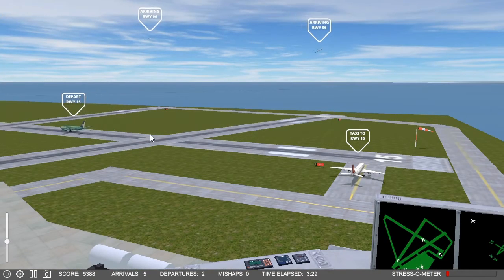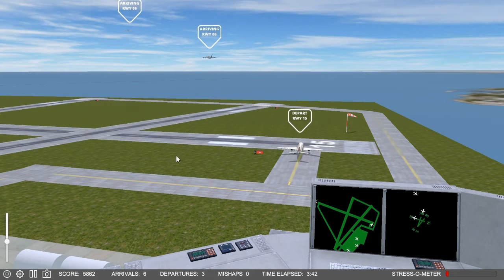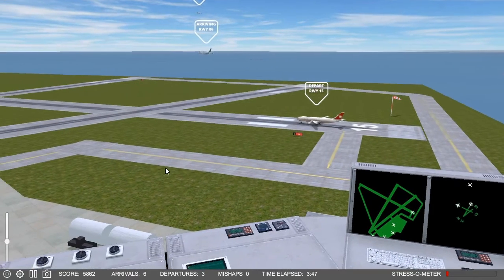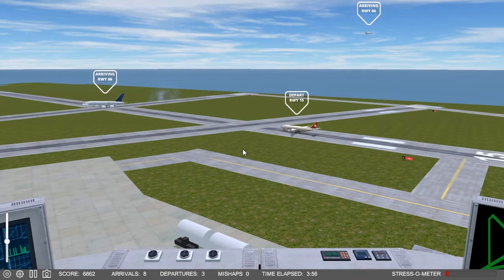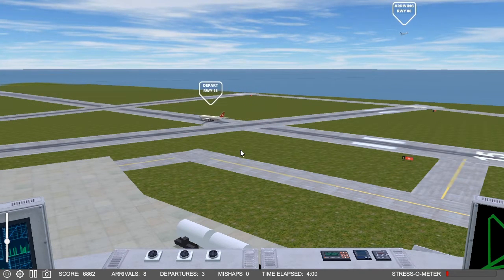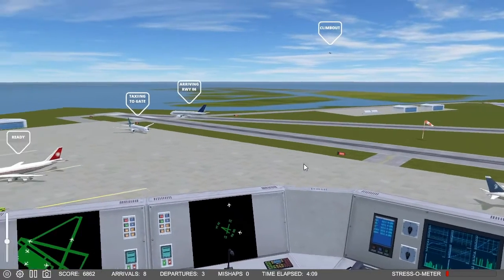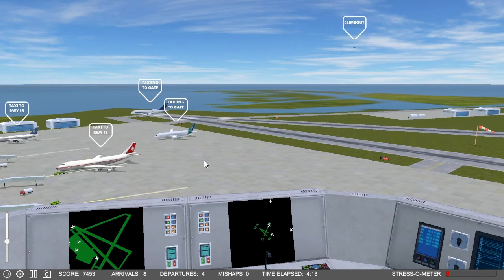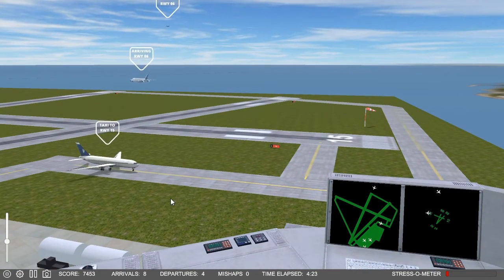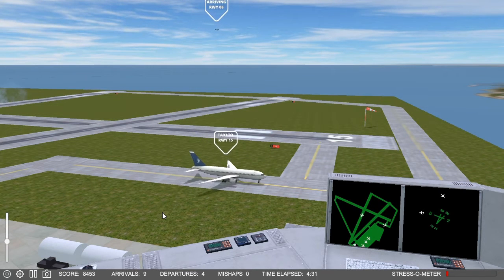I've got to be careful not to allow two arrivals at the same time on 06 and 08, because I don't know what will happen at that V — I don't know if they'll wait for each other or what. These planes come in really fast, and that's good because then I can get away with things like this. Airport Madness 3D has made me feel a lot more responsible as an air traffic controller — not just because I see a vivid crash when I screw up, but it gives me a better feel for the distances, making it a much more realistic experience.